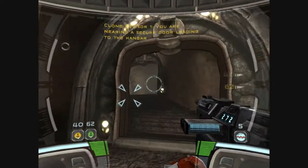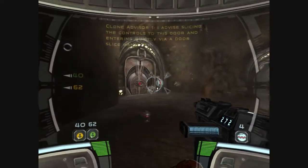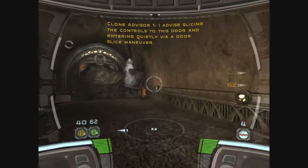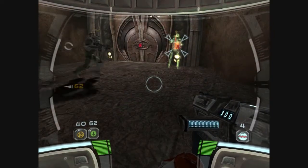You're nearing a secure door leading to the hangar. Activity in the hangar suggests that they are unaware of your presence. I advise slicing the controls to this door and entering quietly via a door slice maneuver. That's the ride just blown up, but that's just me.